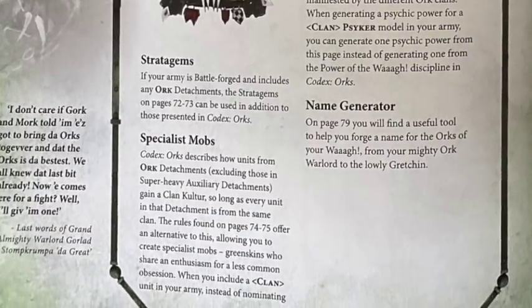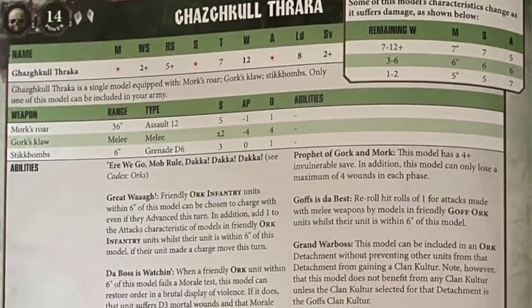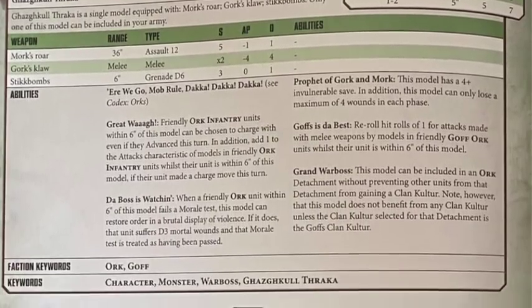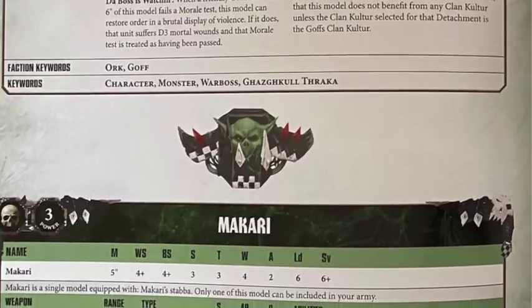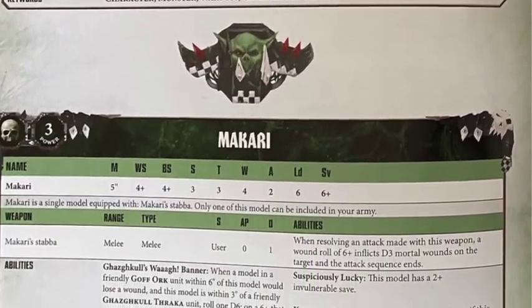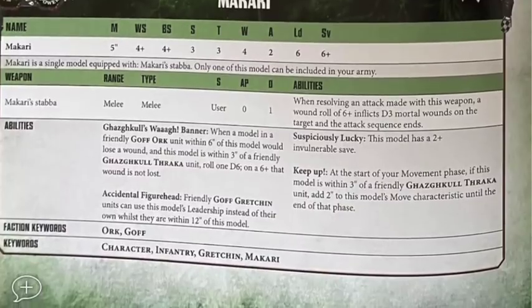You've probably seen the new rules for Gazgkull Thraka and I'm super excited for him because those are some good rules. The ability for him to only take a maximum of four wounds in each phase hugely improves his survivability and really makes for some interesting play both for your opponent and the player controlling him. I think that's a fantastic rule from Games Workshop - I'd like to see that or something similar applied to some of the other bigger character units.